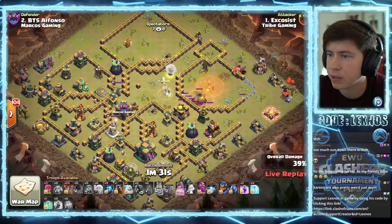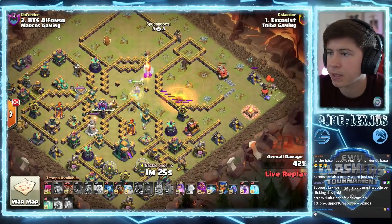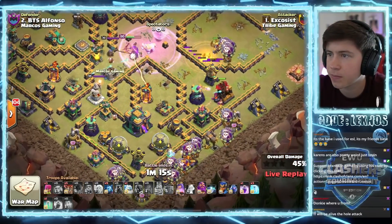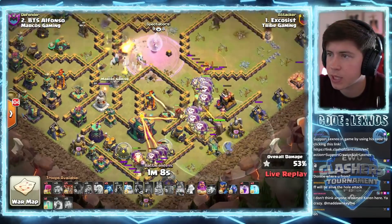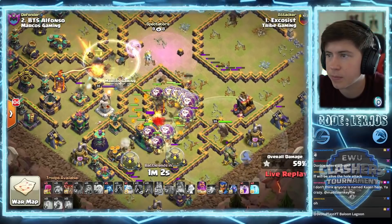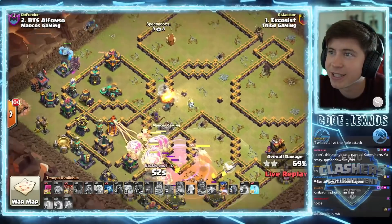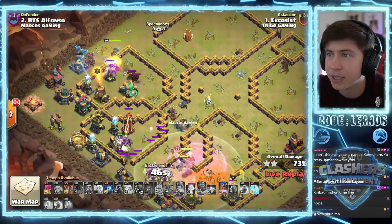We can't really risk finishing on the town hall. I think his plan is to lalo from the bottom side. We pop the flame flinger because we're trying to get rid of that air defense. Rage up the queen again and here we go with the lalo. Warden with the balloons, we pop that queen ability - she takes out the enemy royal champion, gets the back end wizard tower. We start freezing up the town hall. Queen which way is she going? She's gonna die. Use the town hall one more time - nope, just pop warden ability. Warden ability popped. Did he invis the queen? He did. He's trying to swag RC from the top side with an ice golem out in front.